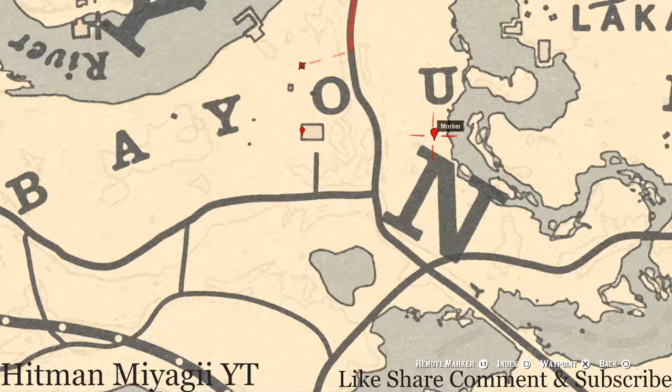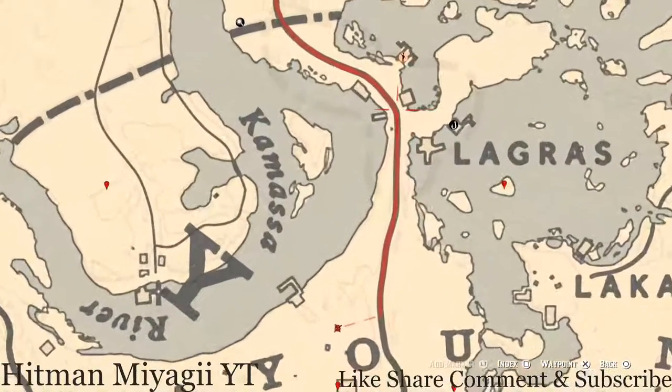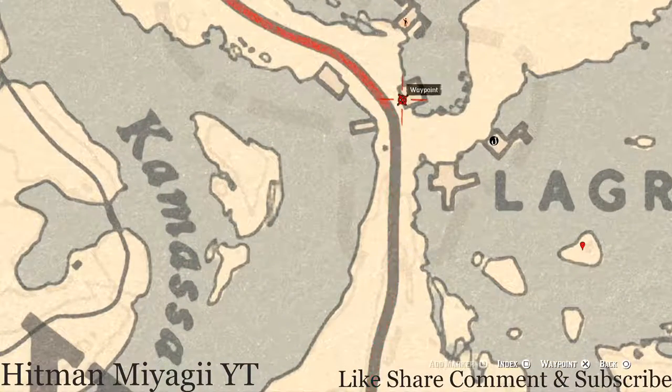At our next marker you guys will get another bird egg — this one is a Heron Egg (H-E-R-O-N). It's in the tree as well; shoot it down with a Varmint Rifle or bow using a small game arrow.